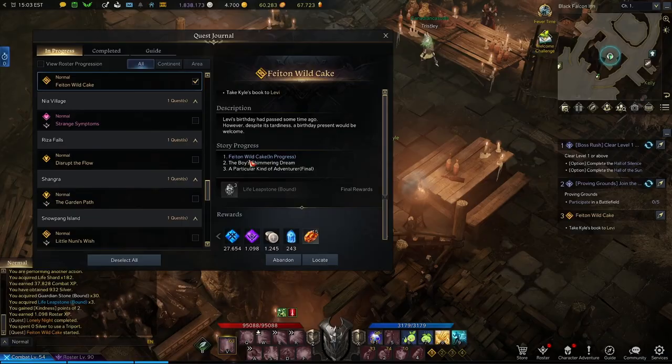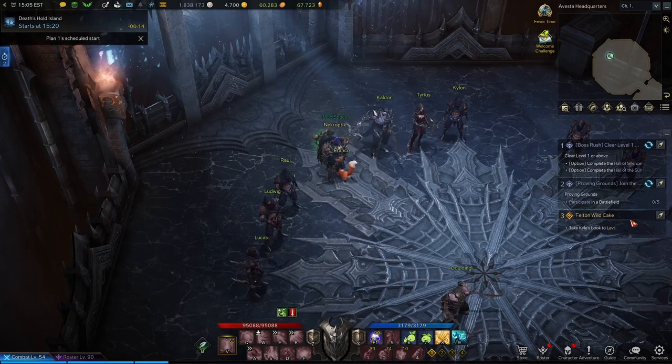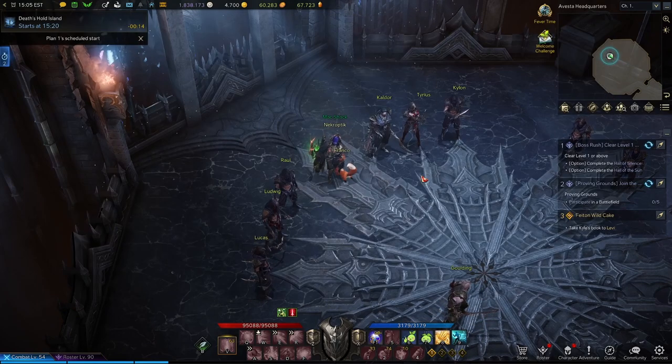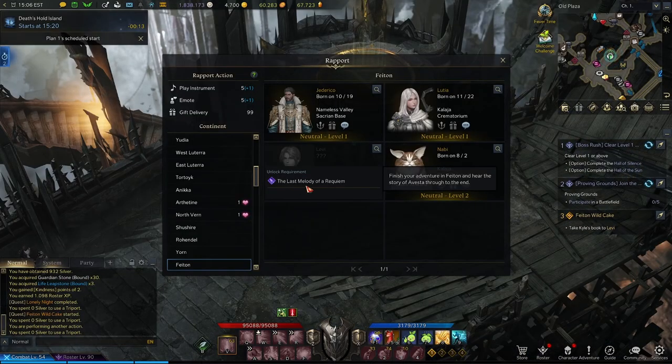Once you're finished with those quests, you'll be able to come back to the Black Falcon Inn and talk to Kale again. He'll give you the quest Fate and Wild Cake, which is a three-part quest. These are also going to be dailies like Kinsera's quests, and it'll take you two resets to finish the entire quest chain. Then once that three-part quest chain is done, we'll be able to finally take The Last Melody of Erequium from Caldor, and that will unlock Levi as a Rapport NPC for us to work on.